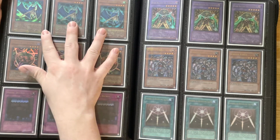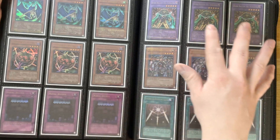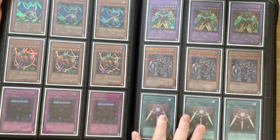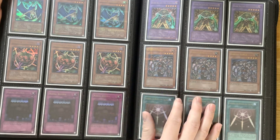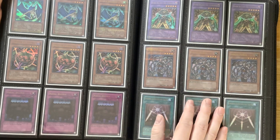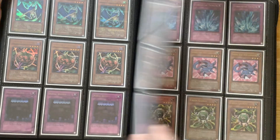Next we have Spear Dragon, Mystic Tomato, Royal Decree - very very popular back in the day as a side deck - Dark Balter, great for goat decks, Exiled Force and Swords of Revealing Light. One of the things I like about the Hobby League too is it's got a bunch of different types of cards and monsters and stuff that I would have played back in my for-fun deck because I was a noob back in the day. So it really also triggers the walk down memory lane.